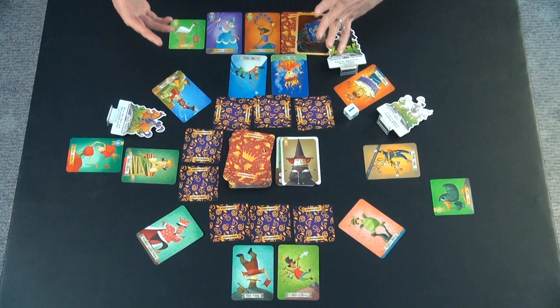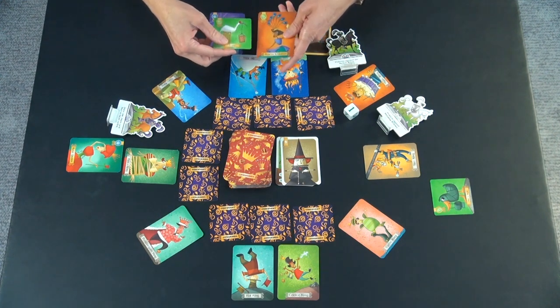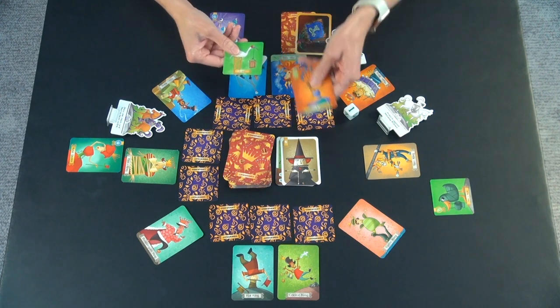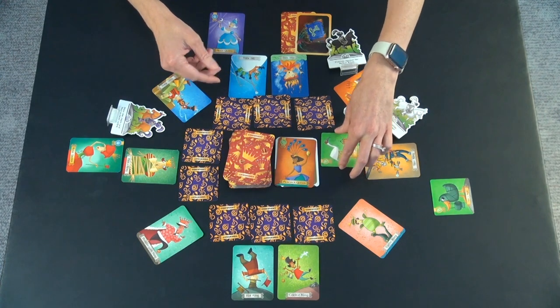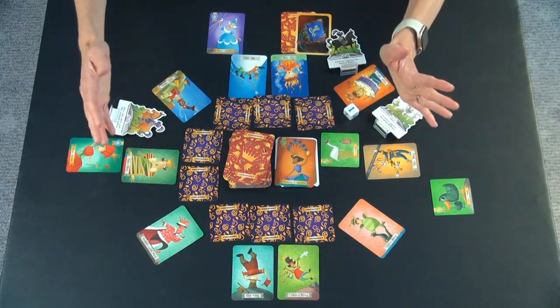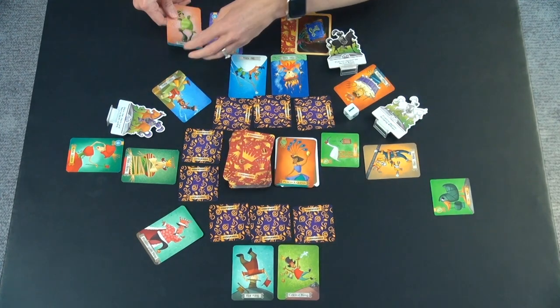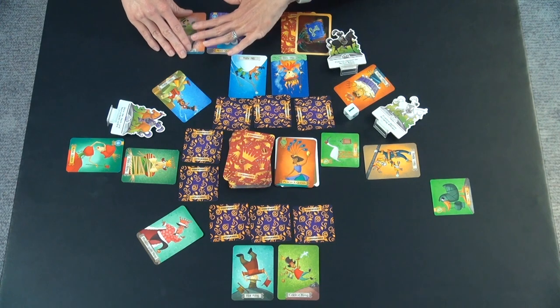They still have one asleep queen, but they're going to show you what it's like to collect a king. So the peacock queen matches with the crane companion, and you discard this, place this back face up in the middle, and just pick whichever king looks fun. They're going to pick the turtle king and place it next to them. It is not part of the number of cards they have in their hand, but they just need two more of these in order to win the game.